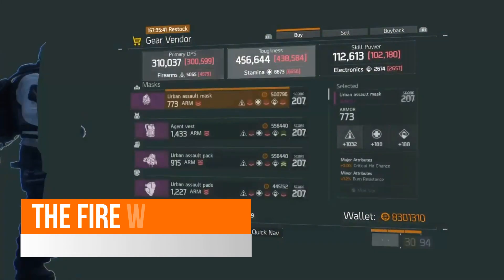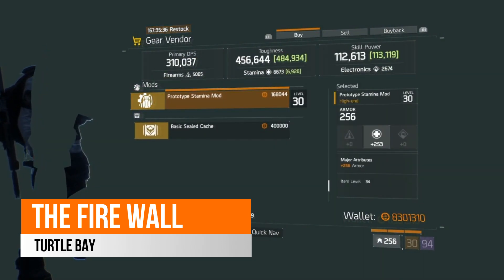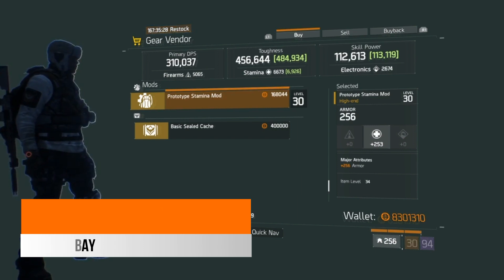Over in the Firewall safe house this week, there is a prototype stamina mod here with 253 stamina and 256 armor. If you are looking for a stamina mod with armor rolled on it, then this is where you can find it this week.